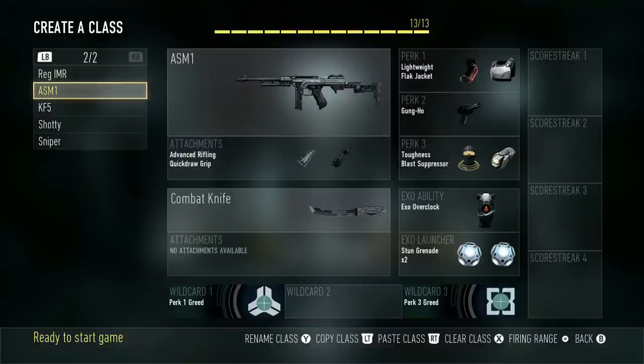Next class is the ASM-1. This is actually a submachine gun. I've got Advanced Rifling, Quickdraw, and then Lightweight, Flak Jacket, Gung-Ho, Toughness, Blast Suppressor, Overclock, and two Stun Grenades. This class is all about speed and hip firing. You need to be pretty close with it since the range drops pretty quickly, but it's a very good submachine gun — and I say that hesitantly because SMGs aren't really that good in this game. This is one I would use if I'm going to be running flags or playing OBJ, and that's part of why Overclock is there so I can move even quicker.